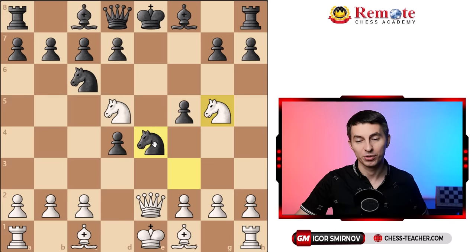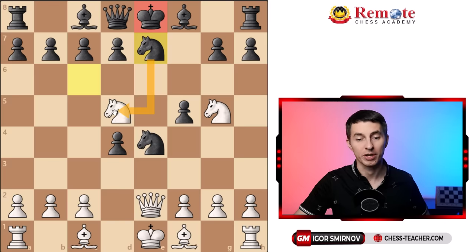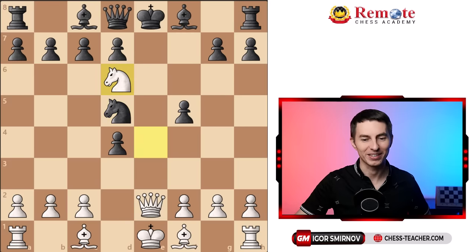Some opponents might play knight e7, trying to cover their king as well as to trade off this active knight from d5. But then they're actually losing on the spot, because you take knight takes e4 and they're lost. If they take knight takes d5, that leads to a really beautiful sneaky checkmate - knight to d6. That's a double check, that's the trick, and therefore it's also checkmate.